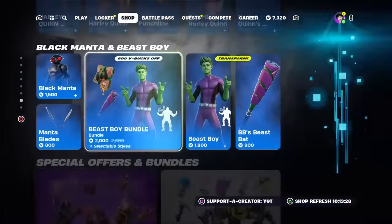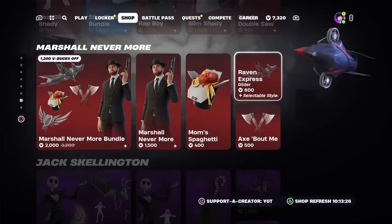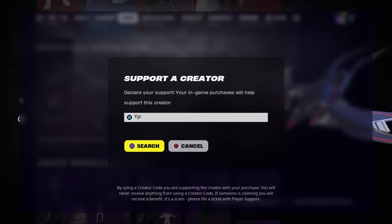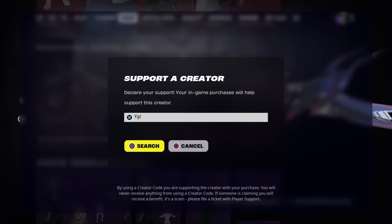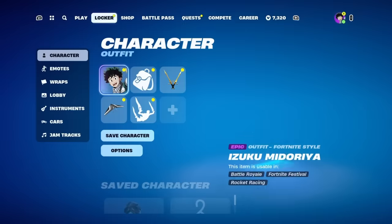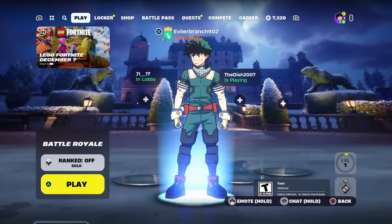Also guys, if you would like to support the channel, please consider using support a creator code YGT inside of the Fortnite item shop. Hashtag ad. But now let's go ahead and get straight into how you can find all these Lamborghinis inside of Fortnite Chapter 5.